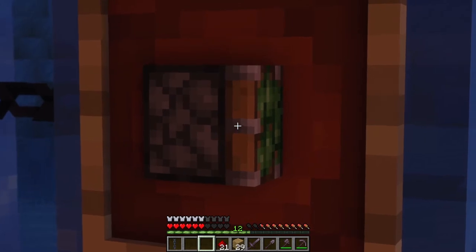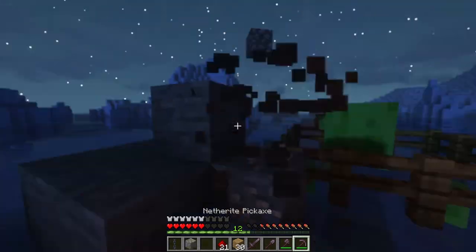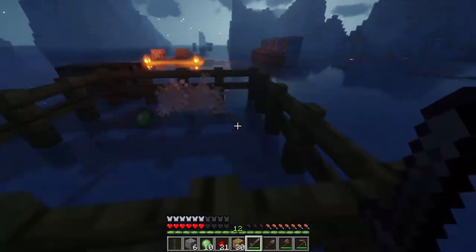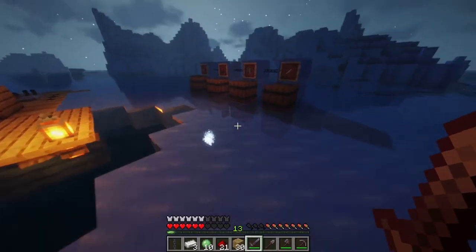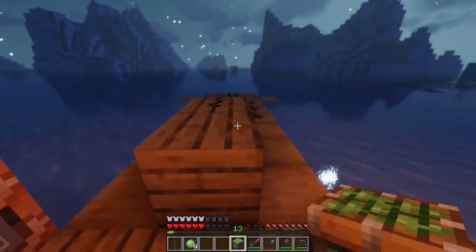Next we're going to need a sticky piston — a sticky piston specifically. We got slimes and everything we needed to make a sticky piston. You've got to make those sticky pistons very sticky because it's very important. Just place it right there.